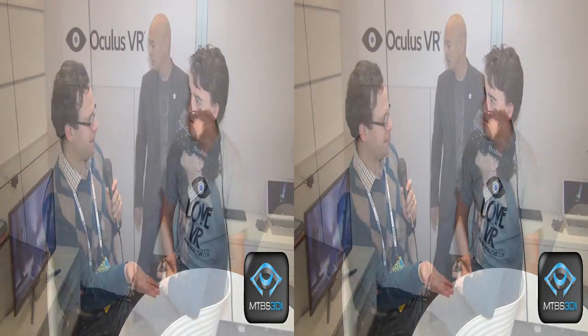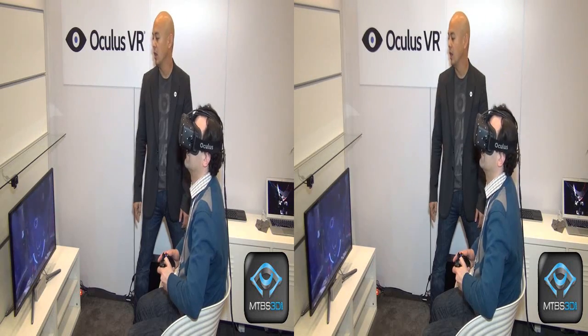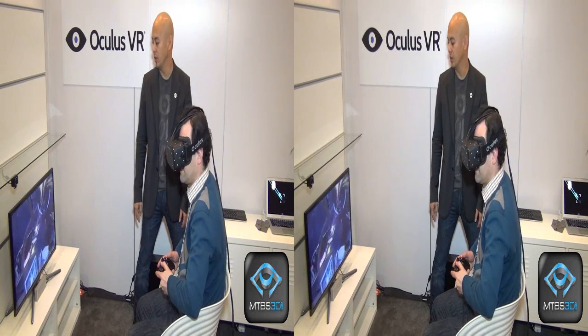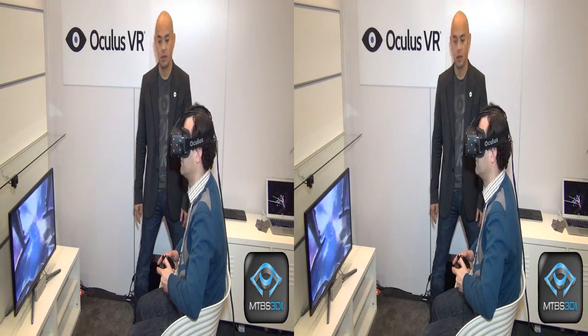We've put thought into how software interacts with the graphics card to reduce latency, doing a lot of optimization in the graphics pipeline. One thing I noticed was that during the demo I didn't see the usual doubled, warped image on the screen. Everything is exactly the same — it's just that we have a scaler box that takes one of the eyes, crops it, dewarps it, and pipes it out to a single television. It's really expensive — professional AV hardware, a geometry scaler, a few thousand dollars — we're just using it for demos.